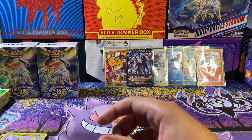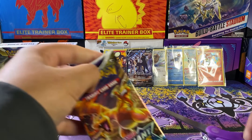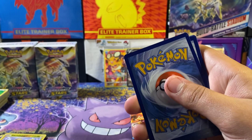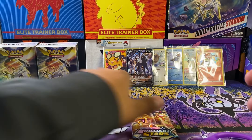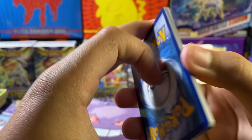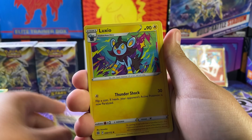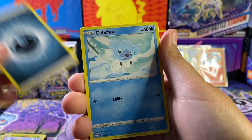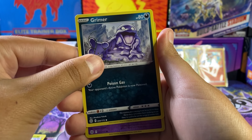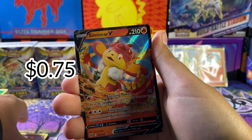Last but not least — we got our Charizard pack art. Ooh! Black border code card — something here, definitely something here. Fire energy for this fire pack. Blendey Policy, Luxio, darkness energy — one off — not the Umbreon V. Farfetch'd, Duskull, Primates, Duskull again. Ooh — Samurott. Some last pack magic here!